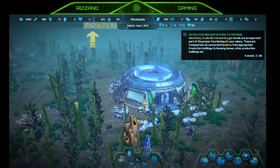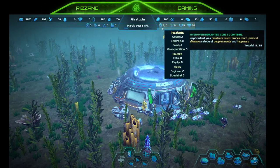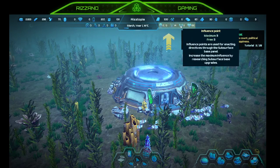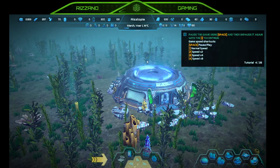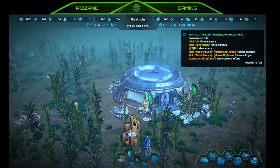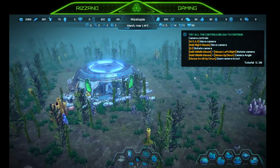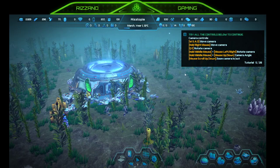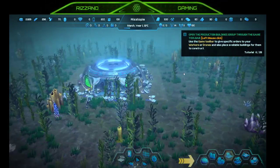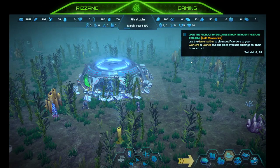Electricity, crude oil, fuel, and oxygen — okay. Hovering over highlighted areas: residents. We have two adults, two engineers, 14 drones, influence points, and happiness. Space is pause. Two, three, and four for speed. W-A-S-D for movement, hold right mouse, Q and E rotate the camera, hold middle mouse left and right. Open production buildings group through the game toolbar — use it to give specific orders to workers and drones.